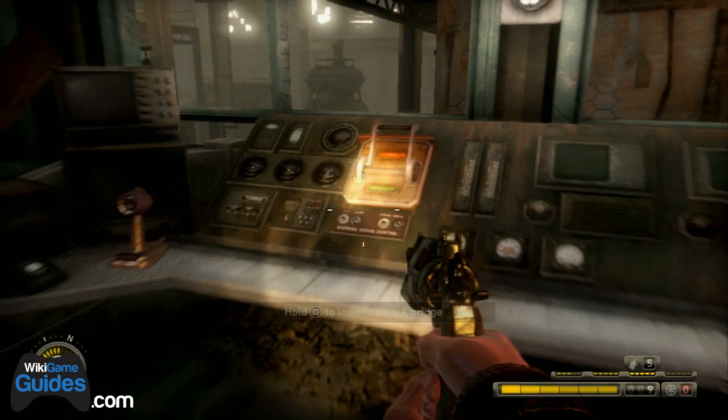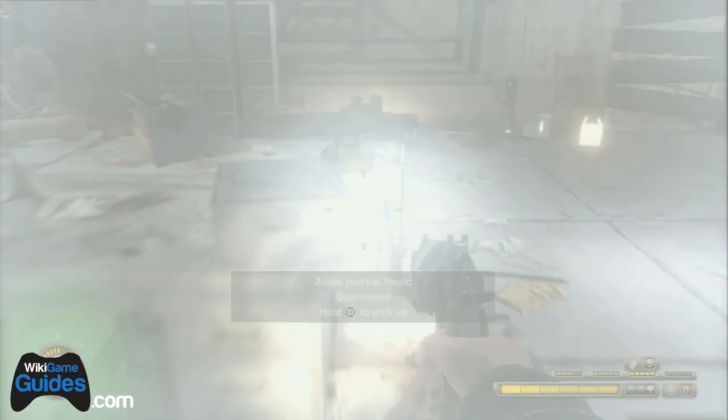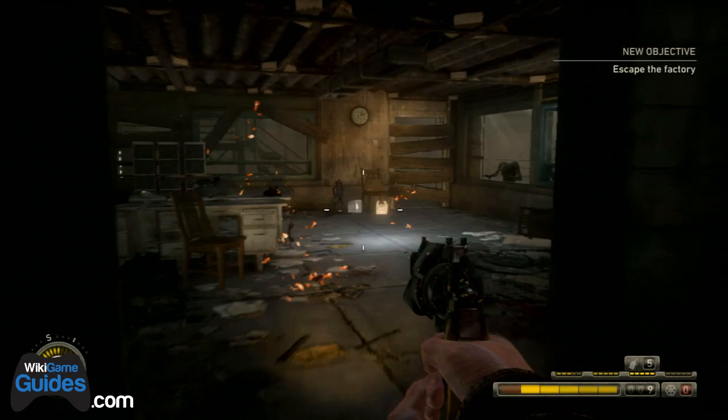After you go into this building, you'll drop down into an area where the switch is to lower the catwalk bridge. As soon as you do that, turn around 180 degrees and on the desk in the next room is an audio journal.